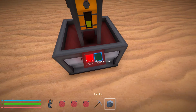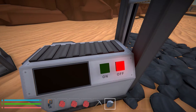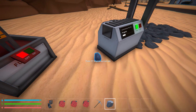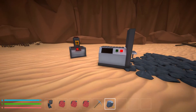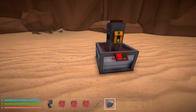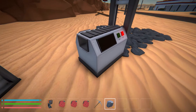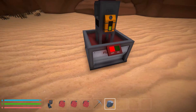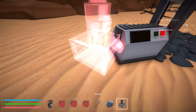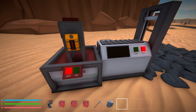Over here is a smelter — we can actually turn it on, it has fuel in it already. And over here, this weird thing is actually an auto miner, so we don't have to be using a pickaxe. You can see it just drops the ore out the back. If we use Q and E, we can rotate and you'll notice it snaps to the auto miner and the furnace.